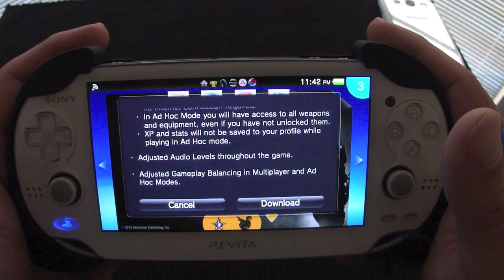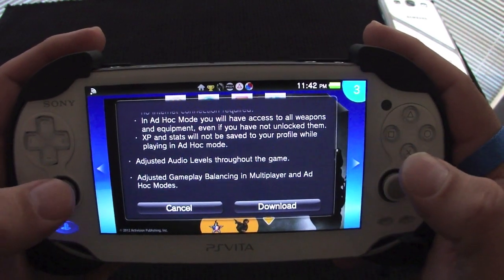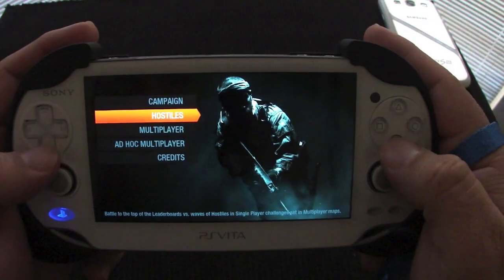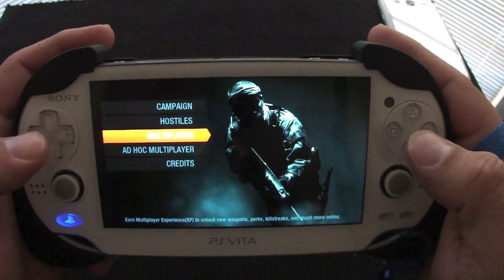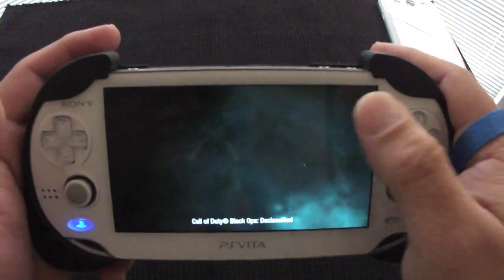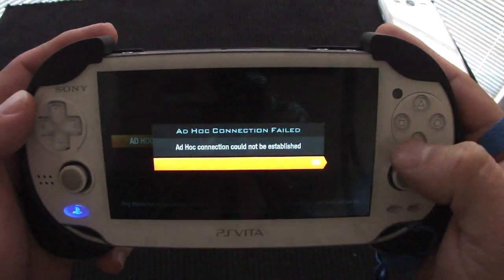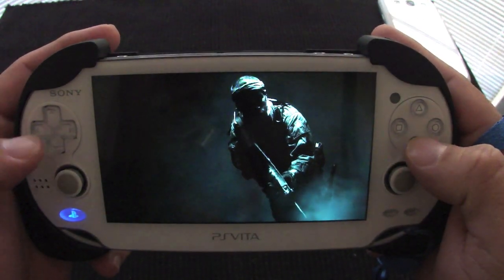The update also includes adjusted audio levels throughout the game and adjusted gameplay balancing in multiplayer and ad-hoc modes. When you load the game now, instead of three options like before, you're going to have five options. You can see the credits here, and now you have ad-hoc. Of course, you have to disconnect from the internet to access it.